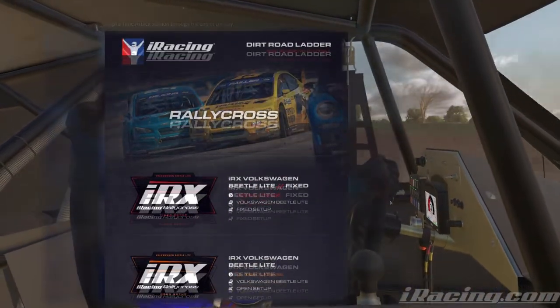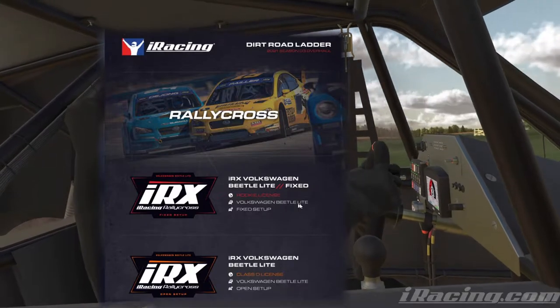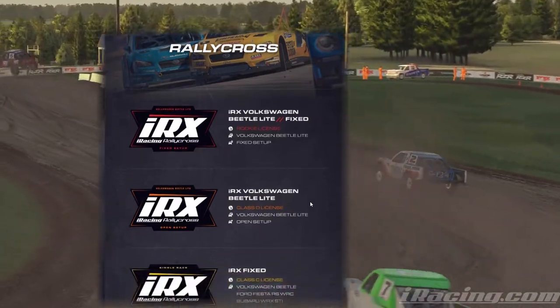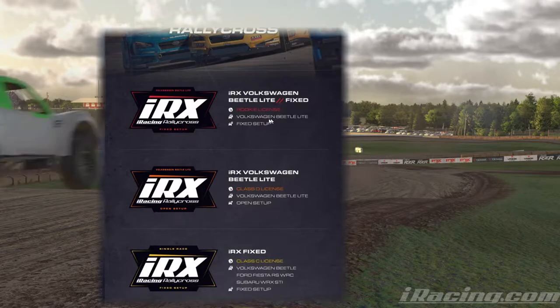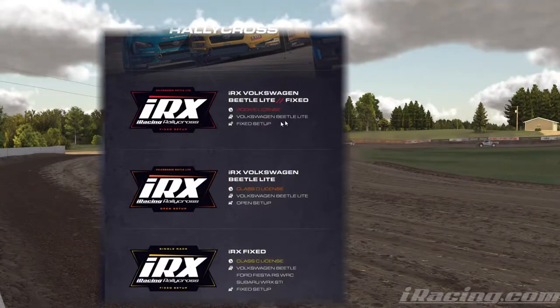Scrolling down to the ladder, we see that the rookie class will start in only that vehicle. Right now you can run the supercars, the Volkswagen, the Ford Fiesta, and the Subaru in the fixed class. After Season 3 kicks off, it'll only be the Beetle Light and it'll be a fixed series.